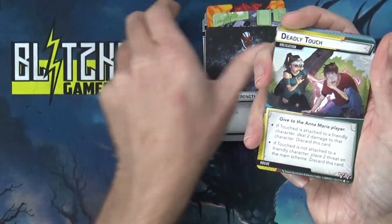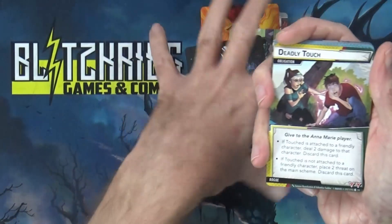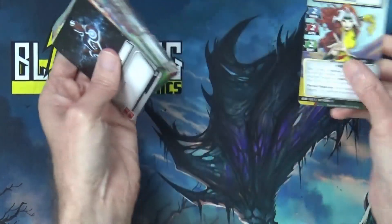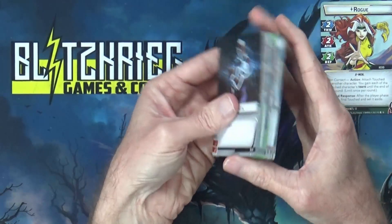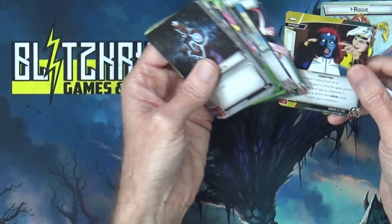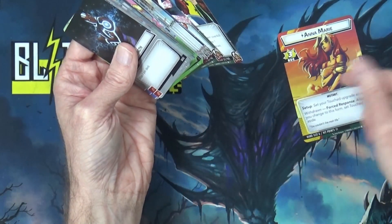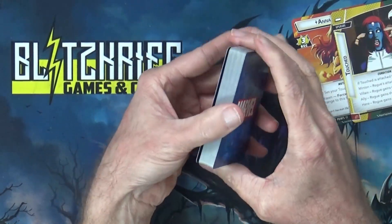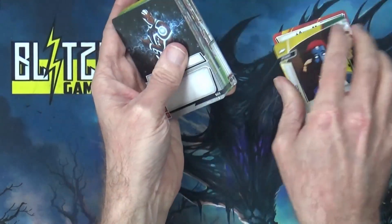Then we just see some new art for Genius, Strength, and Energy — staples in almost any deck — which we saw in the Mutant Genesis box. That would be your deck. You set Touched aside, shuffle this deck up, and you're good to go, ready to play. We'll be doing that against Sabretooth.